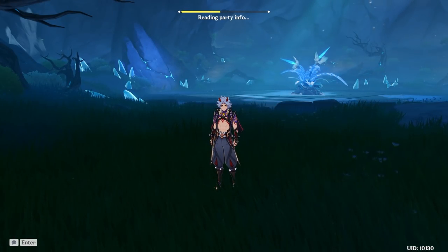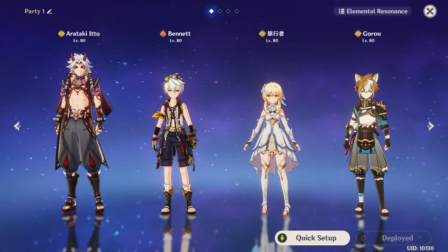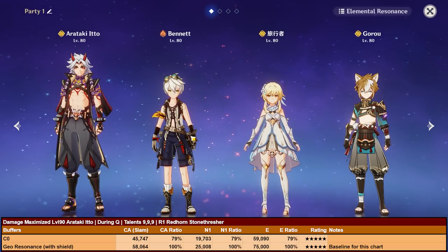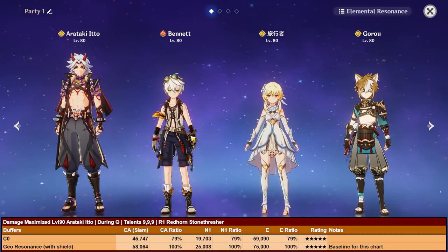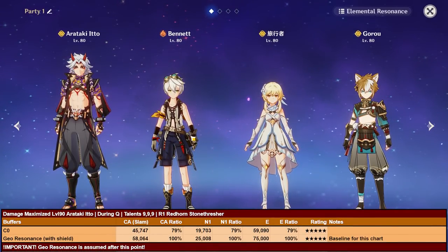Now let's talk about Arataki Ito's teams. In order to build a proper team, you need to fulfill Geo Resonance, which requires two Geo characters and provides 15% bonus damage as well as decreasing Geo Resistance by 20% when you hit an enemy while shielded. As shown in the chart, Geo Resonance increases Ito's damage by 27%, so this is not something you want to skip. Ito with Geo Resonance will be the baseline, and everything after this point is assumed to have Geo Resonance as well.